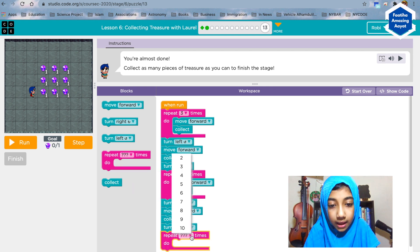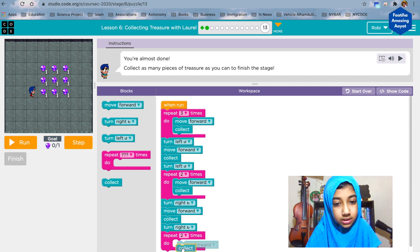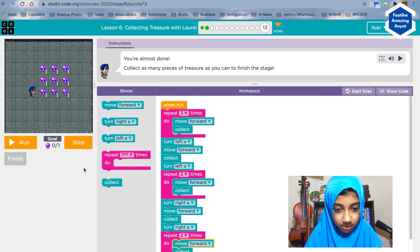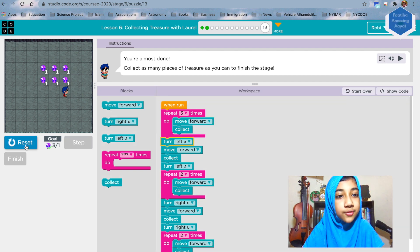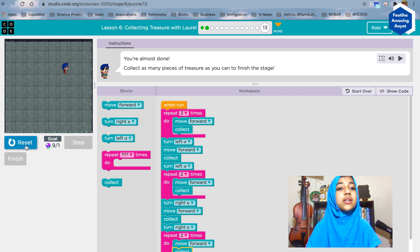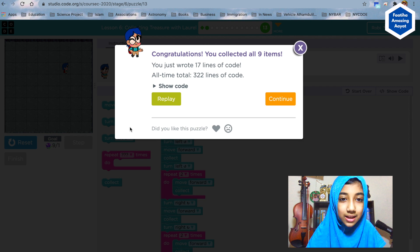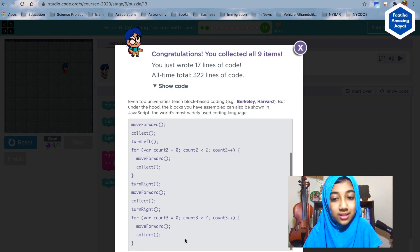After collecting that gem, turn right again, then use the repeat block — repeat two times, move forward and collect. Now let's see what it does: move forward, move forward, move forward, turn left, move forward, turn left, move forward, move forward, turn right, turn right, move forward and move forward. We just did it! Show code — this is the JavaScript; we will be doing that but we'll focus on Blockly for now.